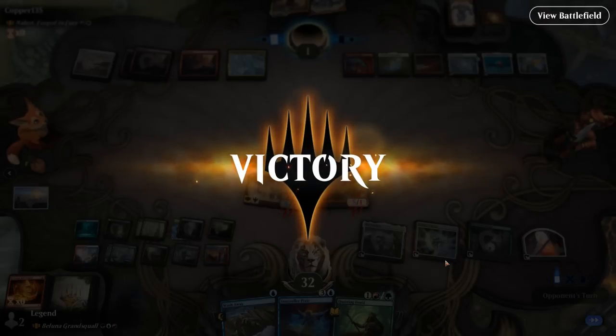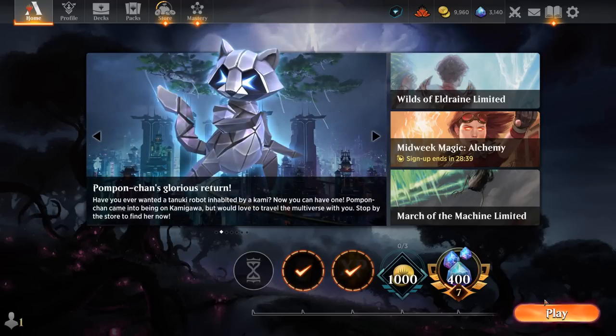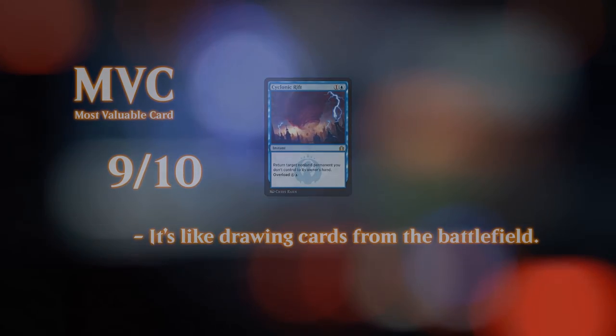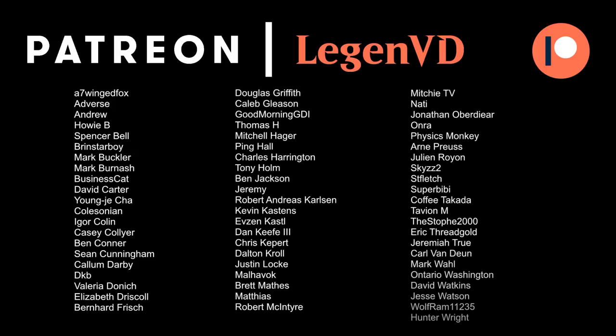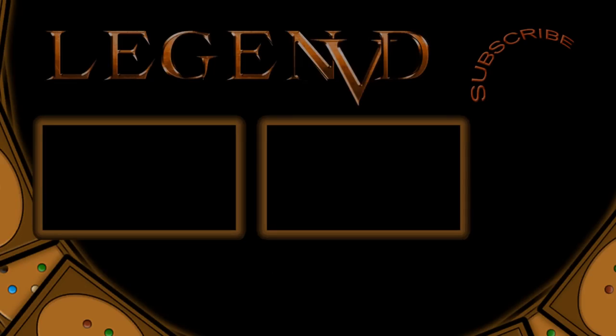Overall Belluna seems like a powerful commander, but definitely not an overpowered one. If you just want to play a Blue-Green Ramp deck, there are a couple commanders that will be more powerful and that don't kind of pigeonhole you into playing some of the weaker adventure creatures. So if you just want to play with adventures, then Belluna of course seems like a natural fit. That's going to do it for today's gameplay — want to thank you for watching, hope you enjoyed, and as always have a nice day. I also want to thank all my patrons for being part of the channel, and you can become a patron yourself today and decide the topic of future videos over at patreon.com/legendvd.